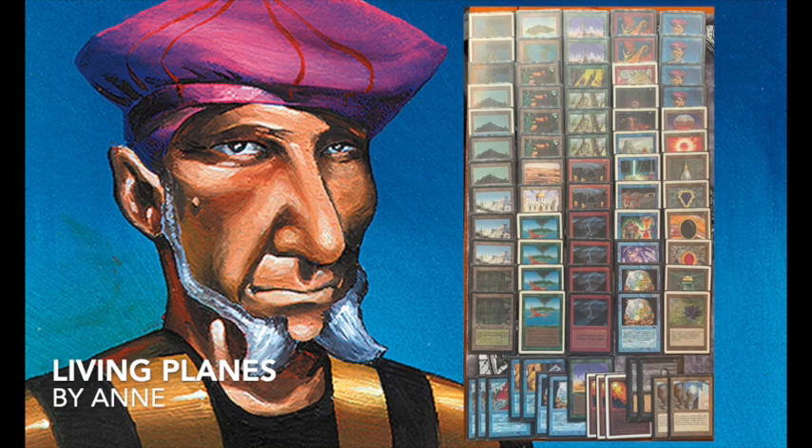There is a full playset of Prodigal Sorcerers — Timmies — in this deck. Those Timmies are in there for a reason: when you play Living Plain, all lands in the game turn into 1/1 creatures, including your opponent's lands. So you use your Prodigal Sorcerers to ping the opponent's lands one at a time. The great thing is you can create a lock — when your opponent plays a new land, it has summoning sickness, giving you an entire turn to get rid of it with your Prodigal Sorcerers.